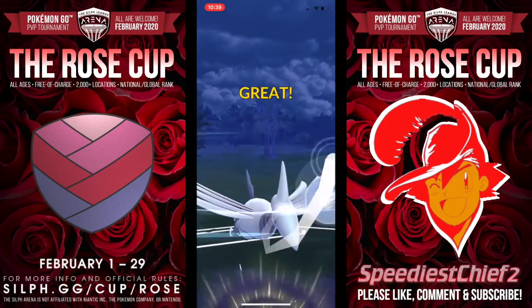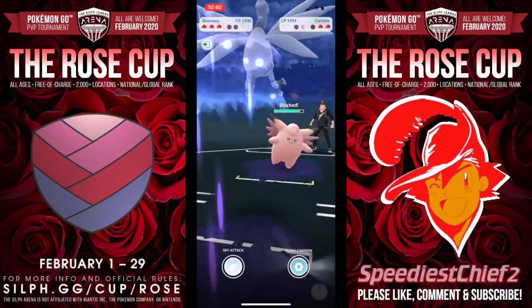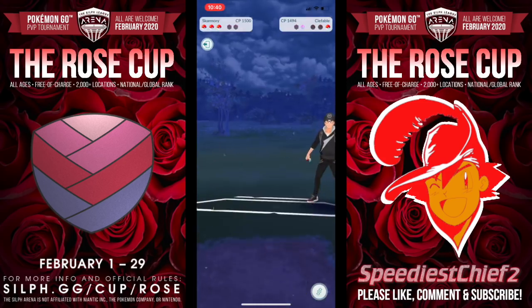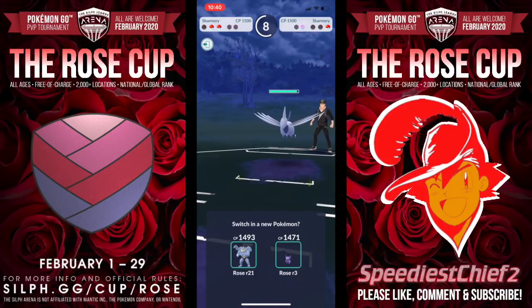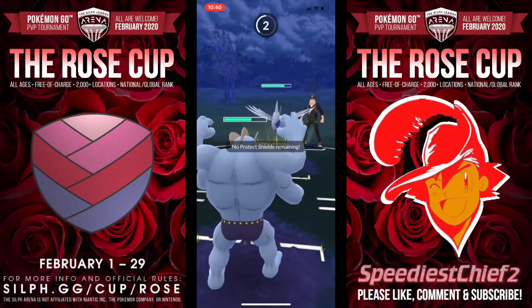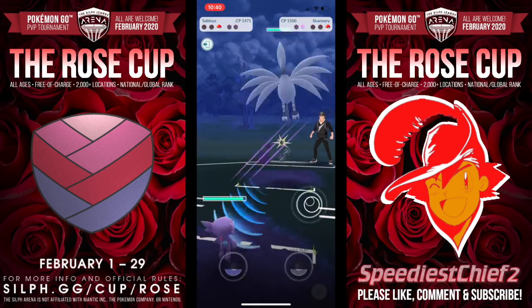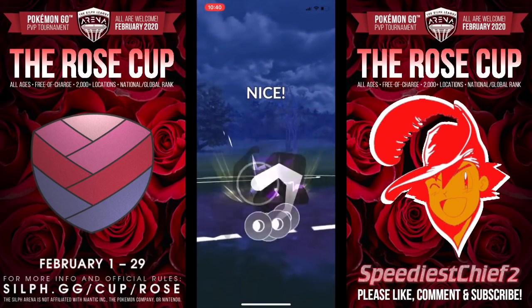In comes this Clefable, and this is so insane. We're going to try to survive and get to the Flash Cannon, and we get there. Does he know it's coming? Boom! Clefable is out, down for the count. Flash Cannon is such an incredible move, and it's great in this cup because Skarmory gives you that little bit of Fairy coverage as well. In previous cups, Flash Cannon was basically useless, but here it's a Fairy killer — so definitely keep that in mind.